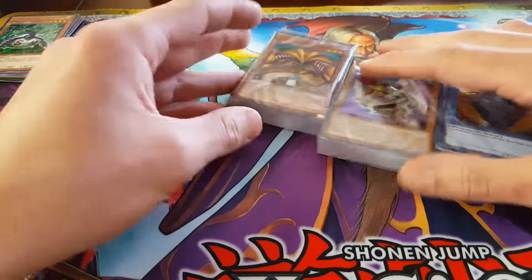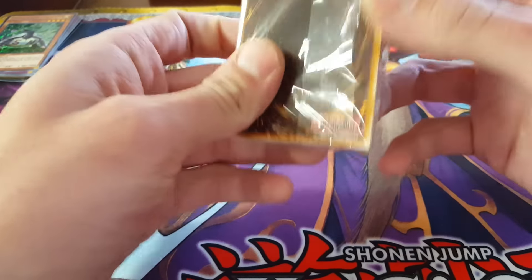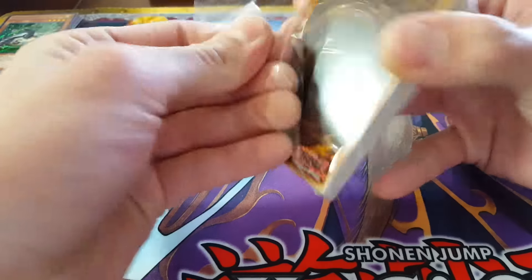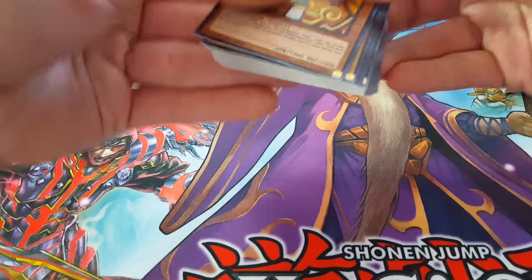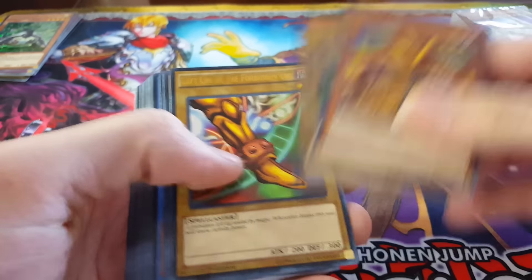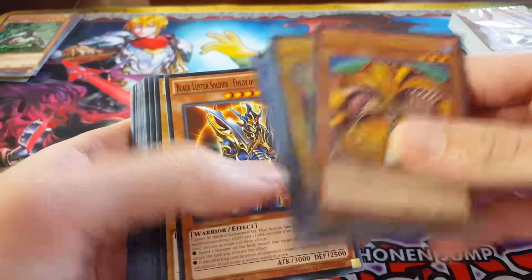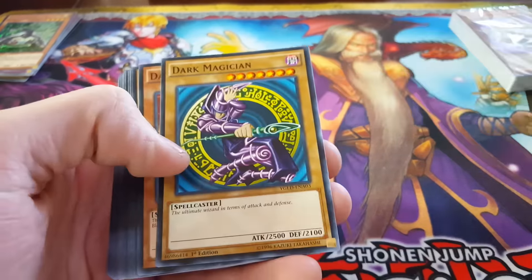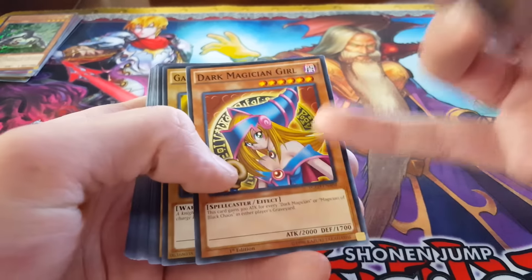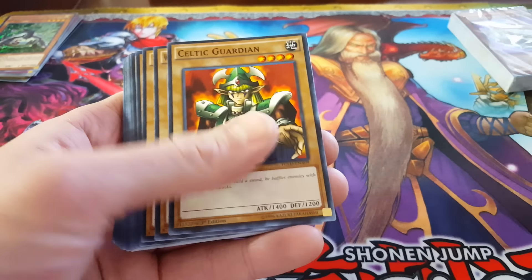You got the three decks: the Exodia deck, the Battle City deck, and the Gadget deck. Let's start off with Exodia — the original Yu-Gi deck. Exodia the Forbidden One, right leg, left leg, right arm and left arm of the Forbidden One. Black Luster Soldier, Black Luster Soldier Envoy of the Beginning, Dark Magician original artwork, Dark Magician Girl, Gaia the Fierce Knight, Summoned Skull, Curse of Dragon, Catapult Turtle, Celtic Guardian.